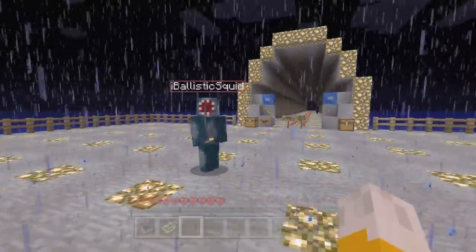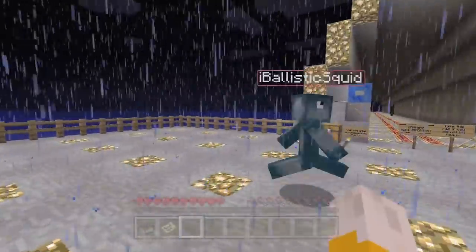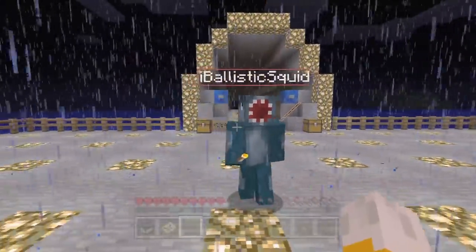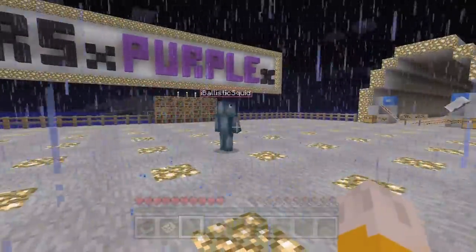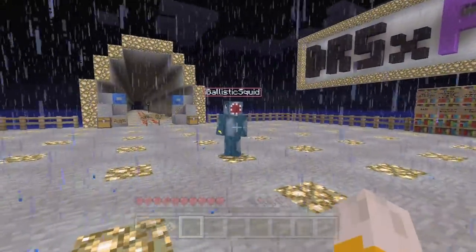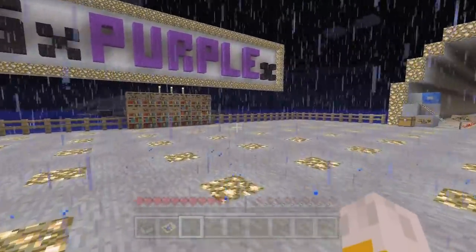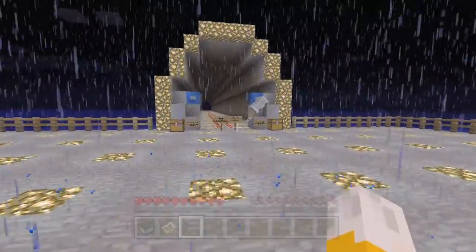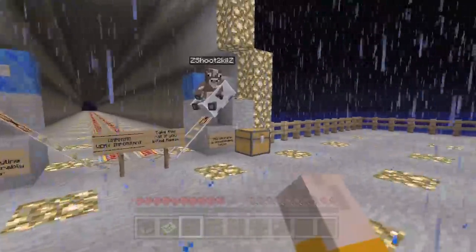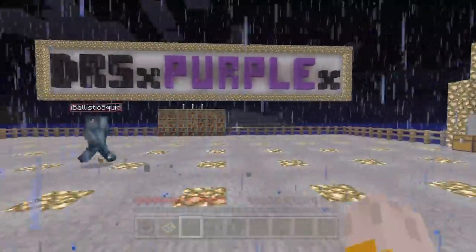So this is the sequel to the prequel. Basically, we've got two long tunnels and they both reflect on what we did in the previous adventure. The prequel, called Arthur's Revenge, which we've already done a Let's Play of, you should watch before this. This basically carries on - whatever we did at the end of that map determines which route we take at the start of this map.